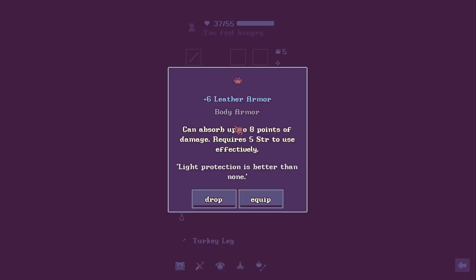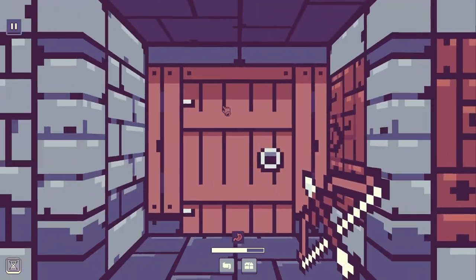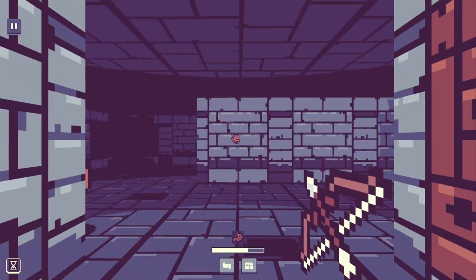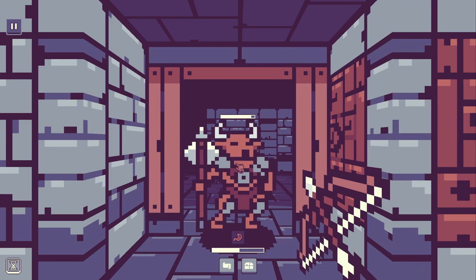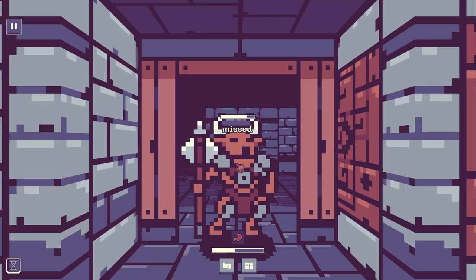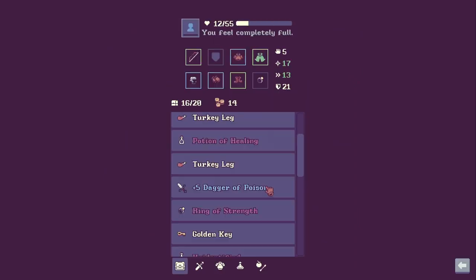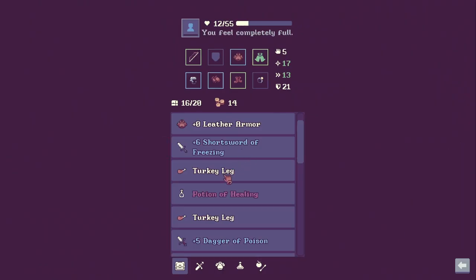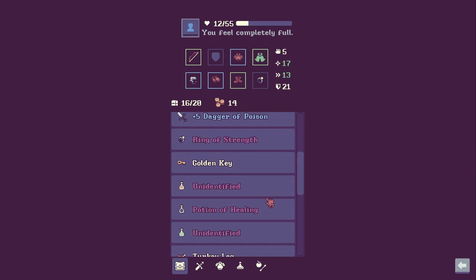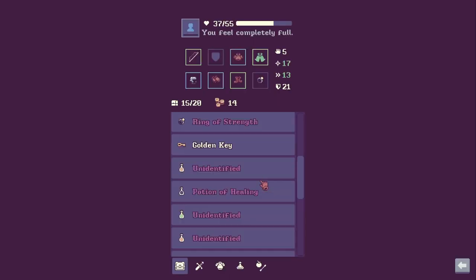That armor is worth wearing — yes it is, wow, that's really good armor. And that's also a really good short sword. That is a minotaur. I'm walking them out here so I can hopefully back up. We're going to use a scroll of cure. That didn't do anything — I thought that would heal us, but it didn't. Okay, I'm going to eat a turkey leg.